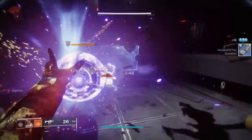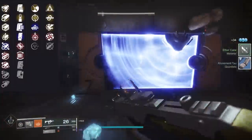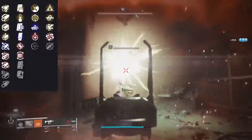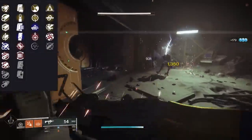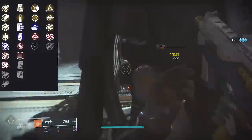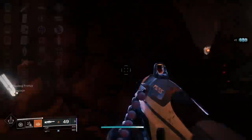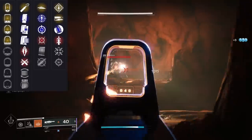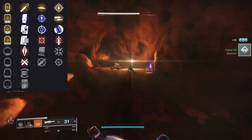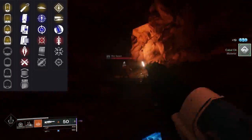Looking at the rolls for the weapons, the Kinetic SMG Cold Front has a decent selection of perks. For PvP, you're definitely going to want to try and scoop up that Kill Clip and Feeding Frenzy or Kill Clip and Zen Moment roll. Pair that with Accurized Rounds and this thing can cover much greater distances. For PvE, that roll also works, but the Osmosis and Feeding Frenzy pairing is something I'll be chasing. For Avalanche, the Rampage and Feeding Frenzy roll is about the best thing you could ask for on a light machine gun. If you can get it to roll with Ricochet Rounds or Extended Mag, then that's even better.